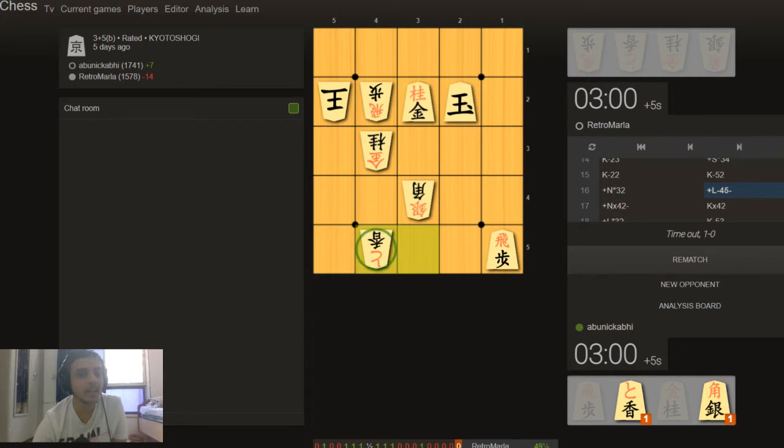A lance on the last rank has no future — this is like a dead piece. In Kyoto Shogi you do get some pieces which are completely dead, and this is one of them. It's a lance on the final rank and it can't move. It's not even promoted — in regular Shogi you have promotion, but here pieces just switch in nature. There's no promotion, only pieces switching.